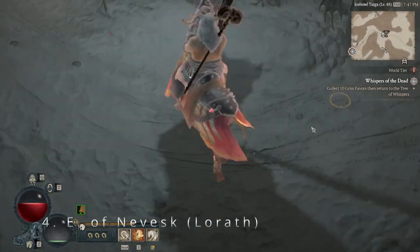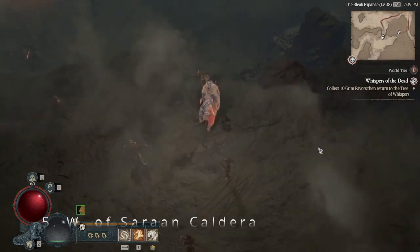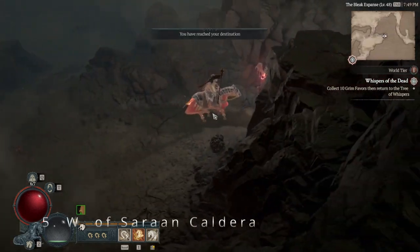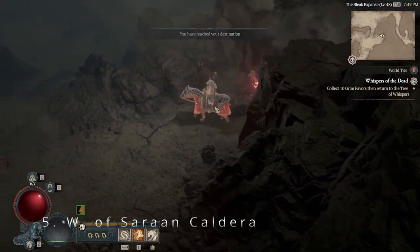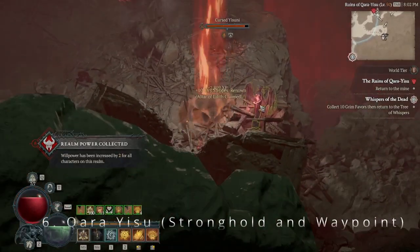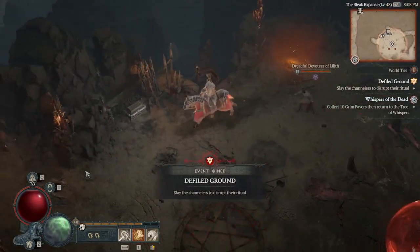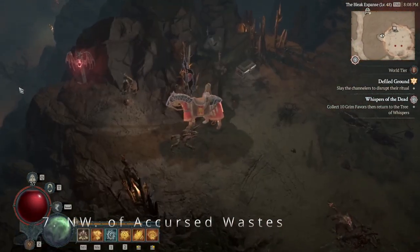If you didn't pick up any of these, that's totally fine — that's why I went back through these areas. Afterwards we'll head west to the Accursed Wastes, coming just to the edge of West Sauron Caldera for number five, only to go south to Kata Yesu for number six, where you can find a very challenging Stronghold and a waypoint as well.